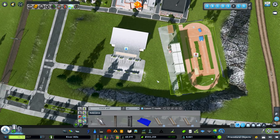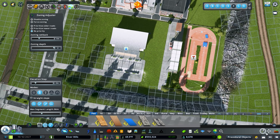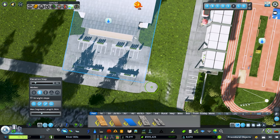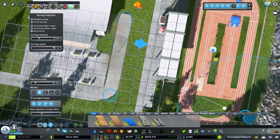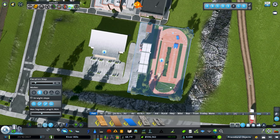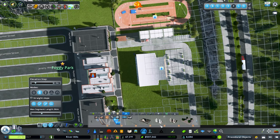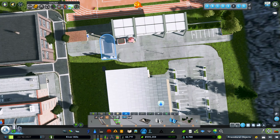The track and field needs road access, so I'll use the picker mod to grab our pedestrian road. Let's extend this out to about right there, then turn it and place the track and field right off that. I think that's going to work out well. I do want to add another entrance to the enclosed area back here — it's going to look a little weird but it'll be necessary for the area.